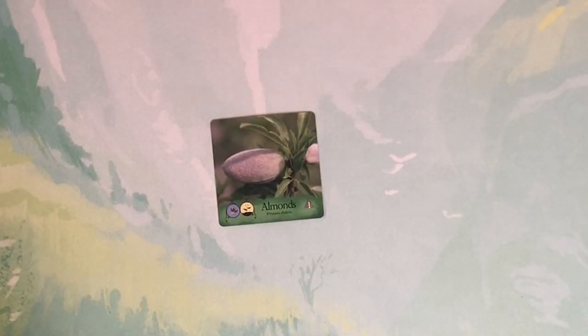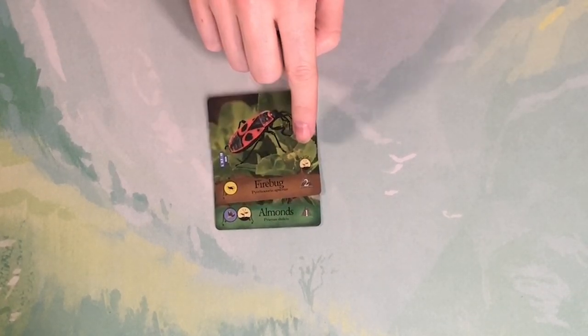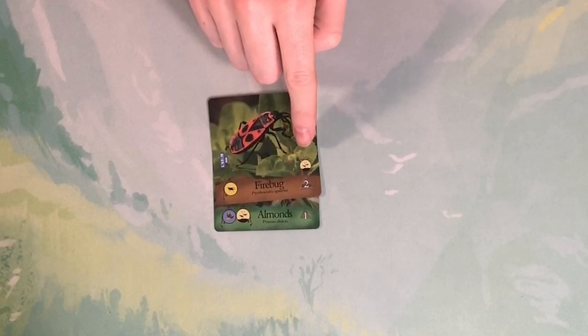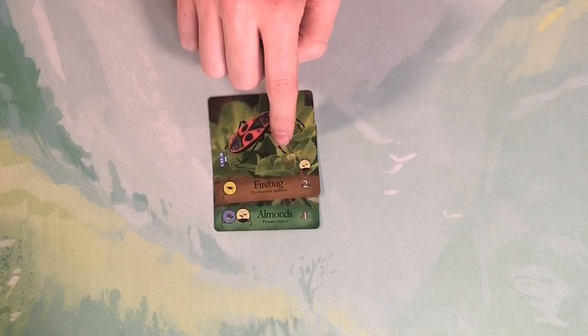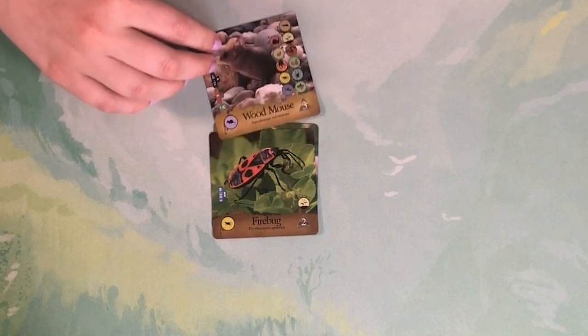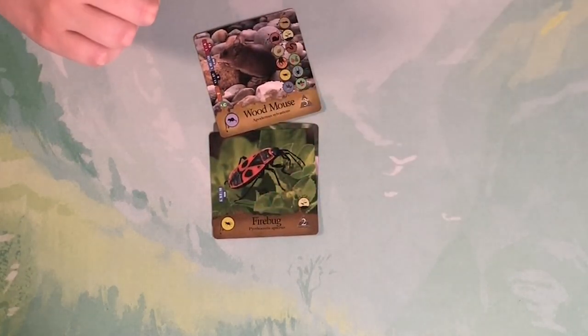I'm going to play this animal on top of these almonds. I can do that because the card's diet includes the plant it's trying to eat in this case, and it also has an equal or higher trophic level in the eating order. So I can place this card on top of that card and draw back up. For example, you could play this wood mouse because it eats the fire bug - it's got the same symbol there - and this has a higher level, so that can eat that.